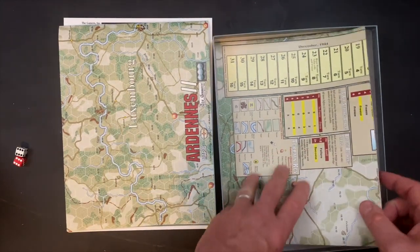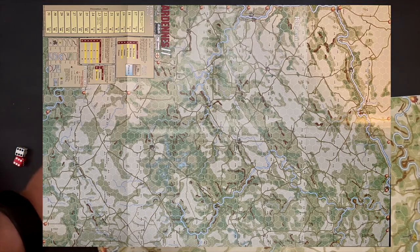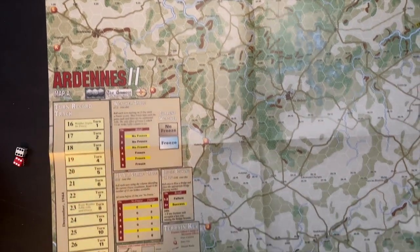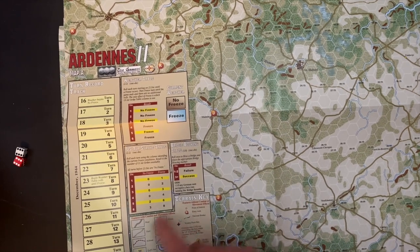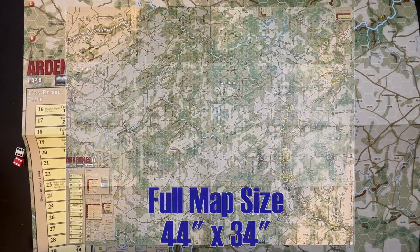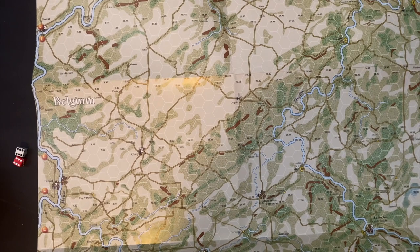These are not games that are going to overwhelm you with artistic design — it feels very much like meat and potatoes war gaming. This is a game you're going to pick up, learn the rules fast, get it to the table fast, and be able to play scenarios quickly, focusing on gameplay. These are paper maps with a lighter gloss material. This is the western map of the two — we can see the turn track, a weather table, airstrikes for the U.S., a bridge blowing table, and a terrain key. Both maps are purely covered with playable terrain. Butted together they form a 44 by 34 inch map covering western Belgium and surrounding areas. Very clean terrain — looks like it's going to be really easy to play.